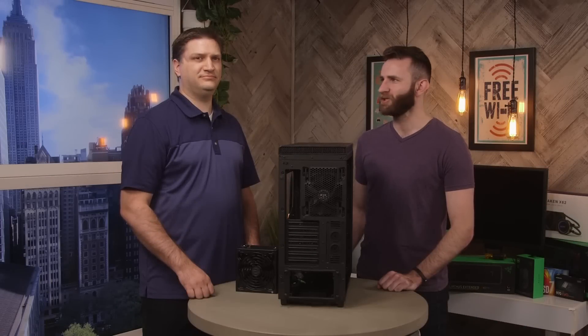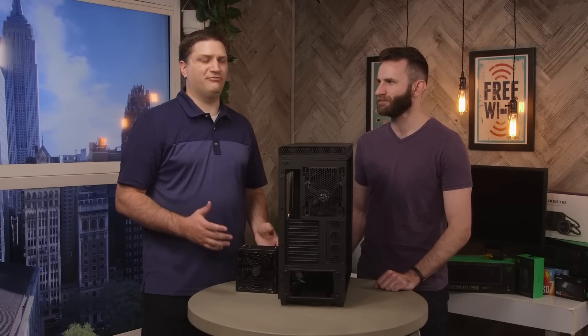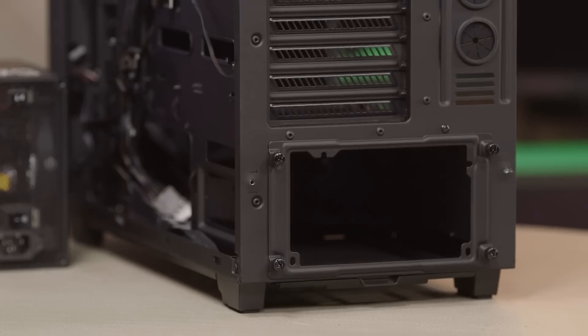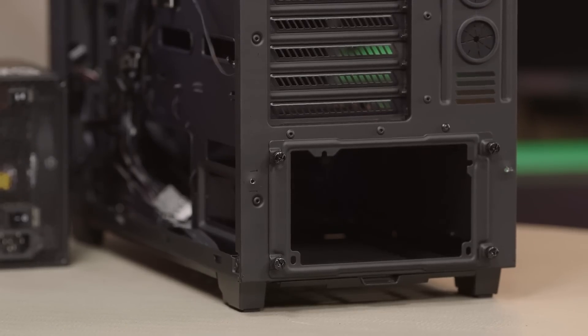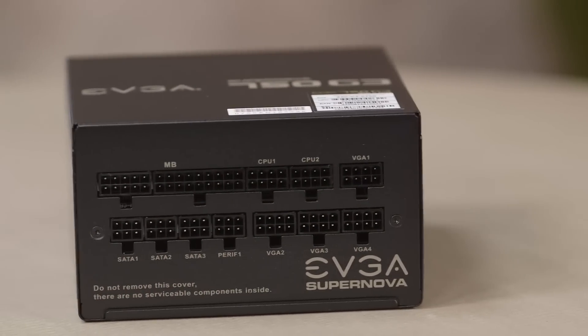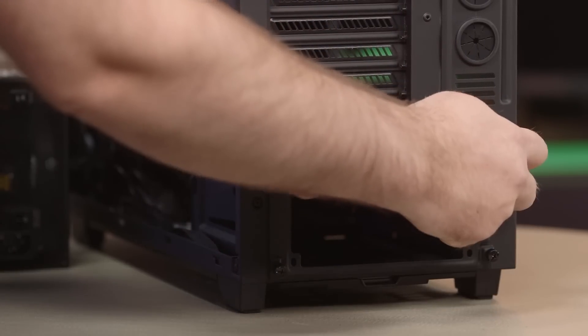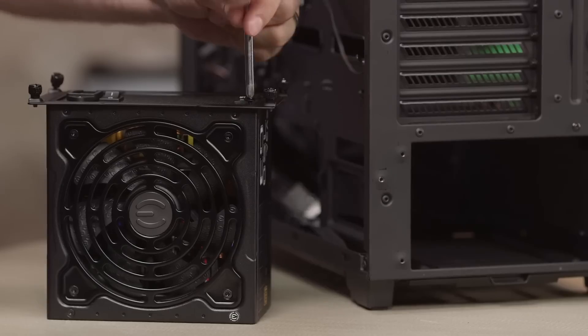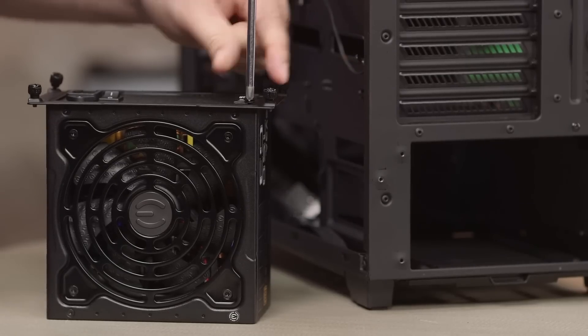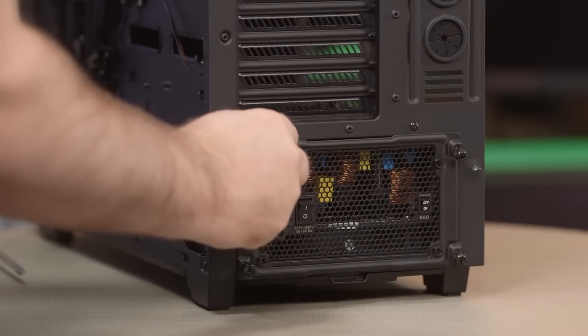Let's talk about power supplies. When's the best time to install the power supply into the case? It really depends on your case. On this case we have features that make it easy to install right at the beginning. With a fully modular power supply there are no cables in the way — we take off the mounting bracket on the back of the case, put it on the power supply, slide it back in, and add the cables whenever we need to.